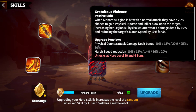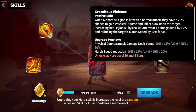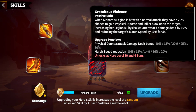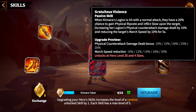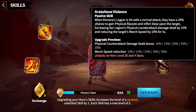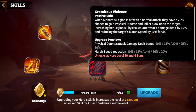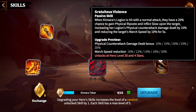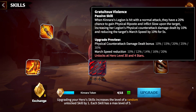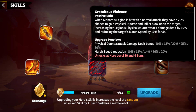The fourth skill, Gratuitous Violence. When Kinara's legion is attacked, she has a 20% chance to gain physical riposte and inflict slow on the target, increasing her legion's physical counter attack damage by up to 30% and also reducing the target's march speed by 20%. This is both a debuff onto the enemy and a buff onto herself. You'll notice that every single skill is good in the open field, which is why she is in my estimation better than Nico, although Nico you can get from gold keys, so if you're not spending he is a really nice pickup. Kinara is very good because all her skills are good in the field.